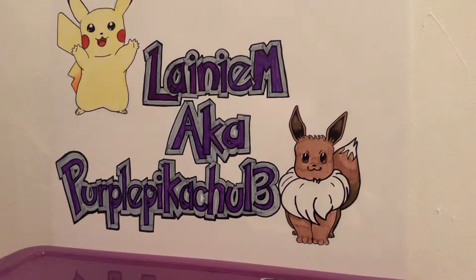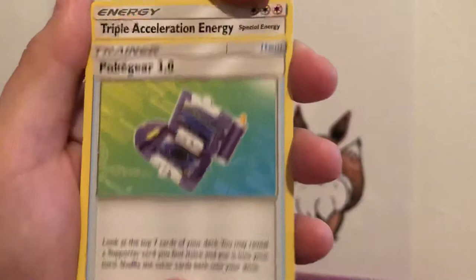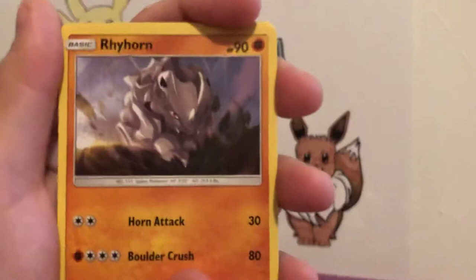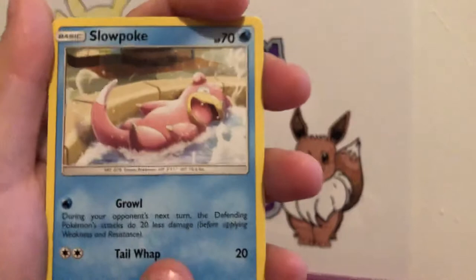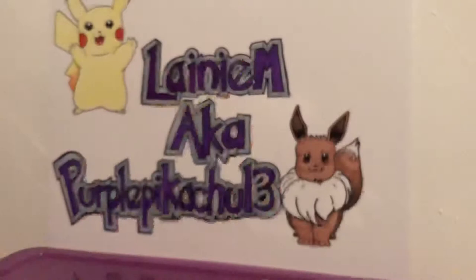Alright guys, last pack. Can we get some last-pack luck? I'm not feeling very confident, but can we get at least a holographic? We have Leaf energy, Janine, Pokégear, a Triple Acceleration Energy, a nice little Pikachu — is everybody excited for the Detective Pikachu movie? I've already bought my tickets two weeks in advance! We got Rhyhorn, Meltan, Slowpoke taking a very wonderful bath, a Reverse Holo Energy Spinner, and a Marshadow Holographic!